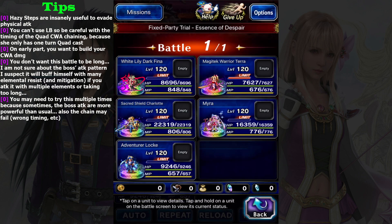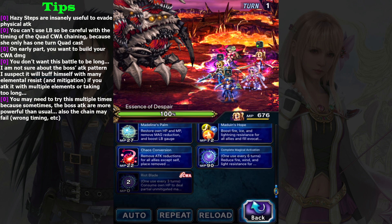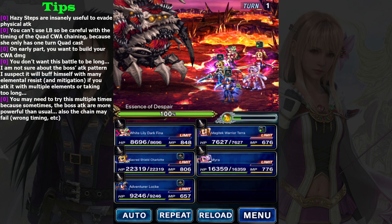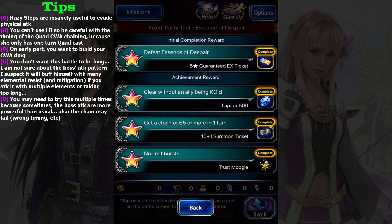Because Magic Tech Terra only has access to Quadcast for one turn without using her LB - her access is only Complete Magical Activation, so only one turn. To complete all missions you need to have Quadcast and time it really well.